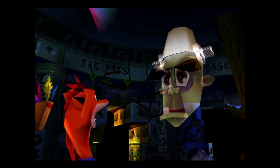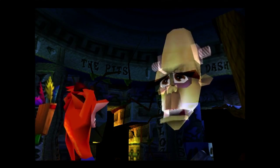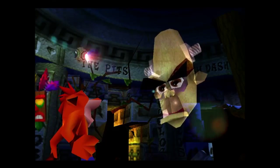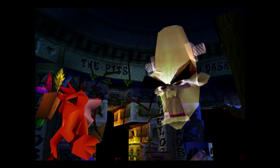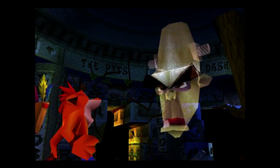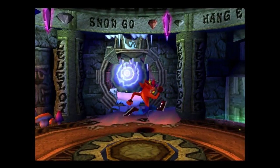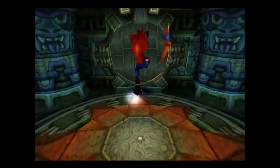If you obtain all 42 gems, I can use them to focus a laser beam that will destroy Cortex and the space station he's created. So N. Brio has apparently had a little bit of an argument with Cortex and now they're not friends. Although he said don't collect the crystals, we're still collecting the crystals — because without collecting the crystals we won't actually be able to access every level.